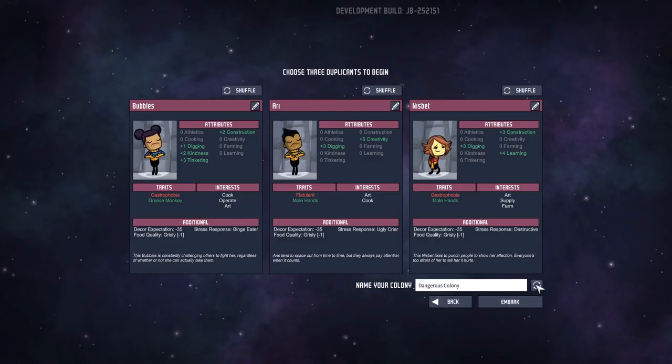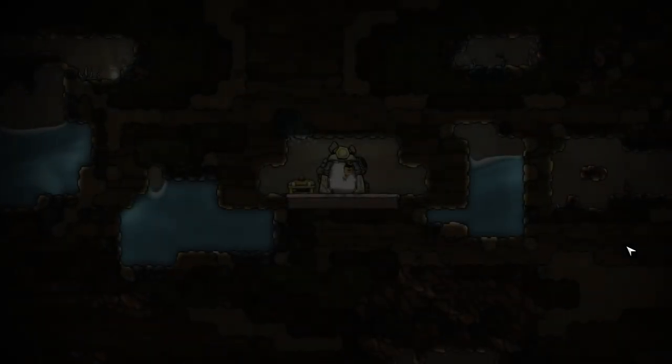Name your colony. The dangerous colony — I like that. I'm going to change it... dangerous town... dangerous base... the danger base. There we go. That's what we're going to have. Let's embark on our journey.